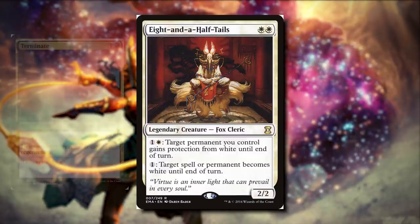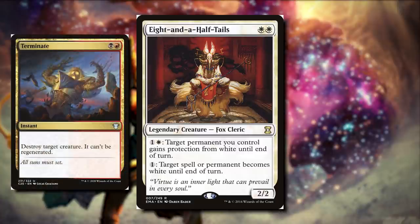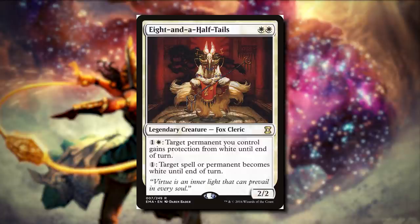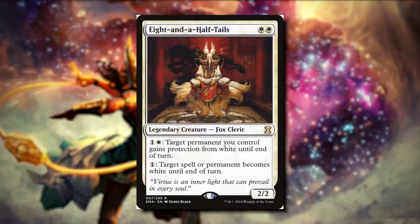So for example, if someone wants to terminate our commander, we can make that spell white with Eight and a Half Tails' second ability. Then we can give our commander protection from white with Eight and a Half Tails' first ability. This can get really annoying, because it seems like our opponents can't do anything to mess with our board. When it comes to board wipes, that's going to get around protection, so that is where the deck fails, but let's talk about the cards you can expect in this type of deck.